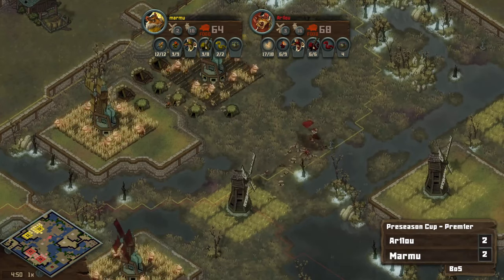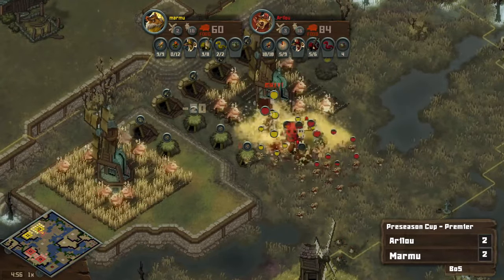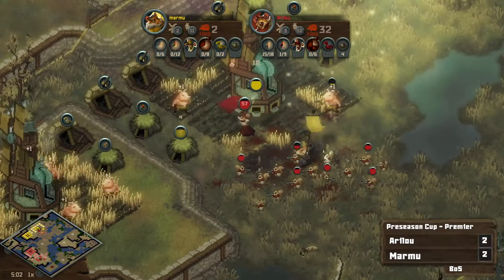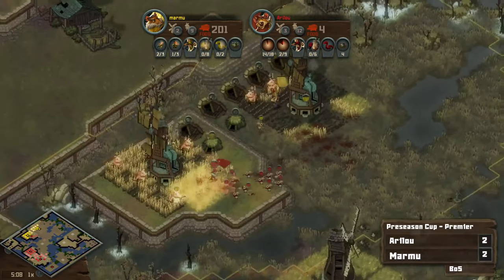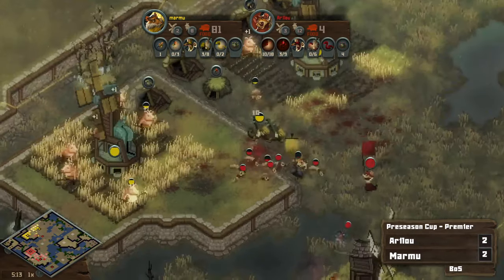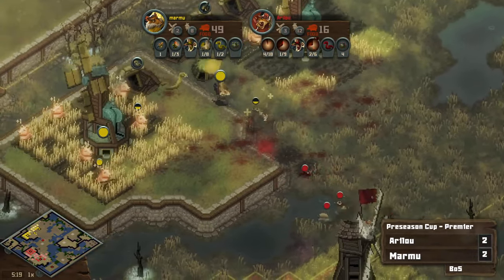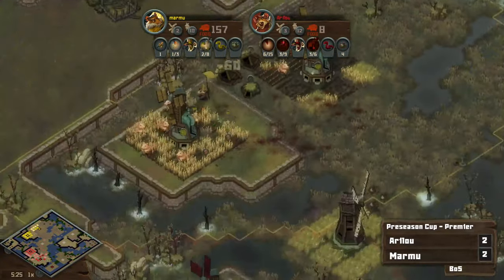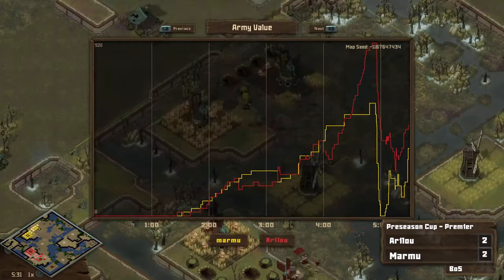Erlu getting into position, he's got some mines getting set up for the retreat if necessary. Gonna move in here, looking for these toad connections, and gonna slam those toads on top of Marmu's entire army. Oh my goodness. Erlu just didn't have any counter micro there from the look of it. I'm curious what happened in that engagement — what did Marmu's toads do there? Because Marmu's army was kind of standing still. Those toad connections were cash money — on top of the entire army, on top of the warrens. That was a deletion.